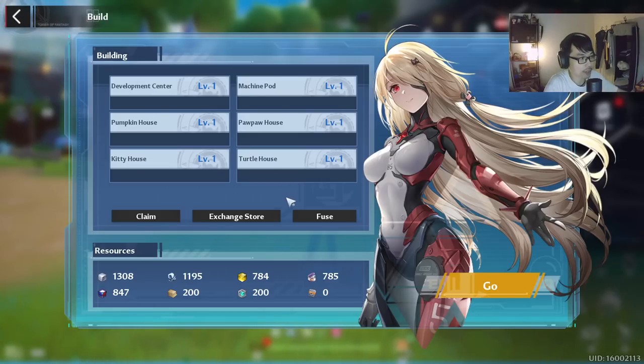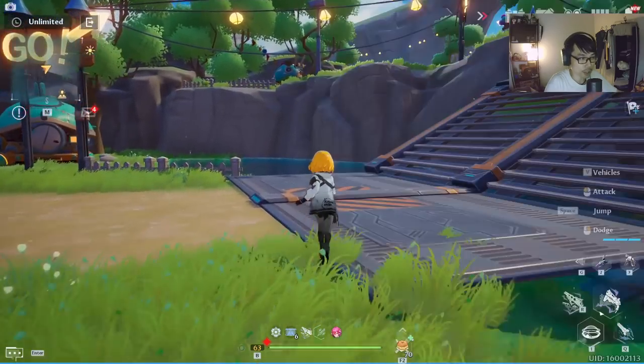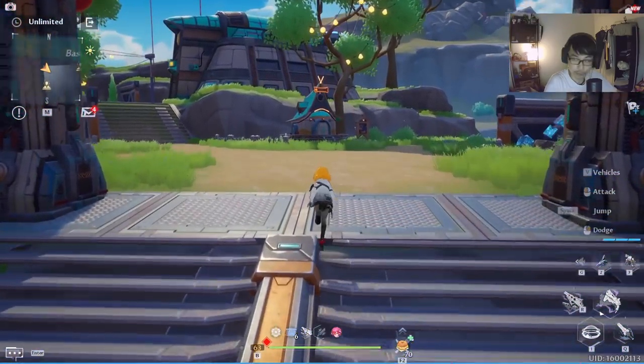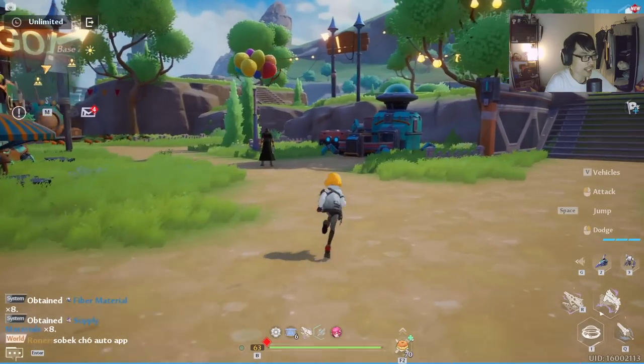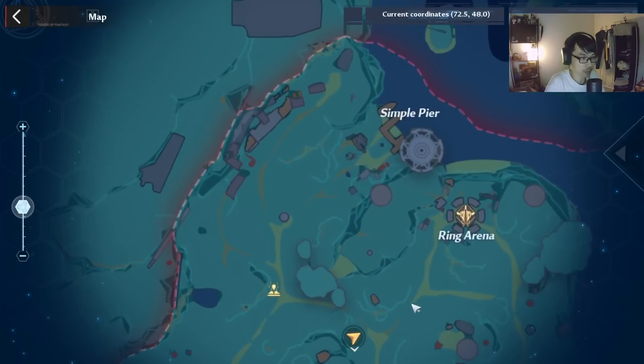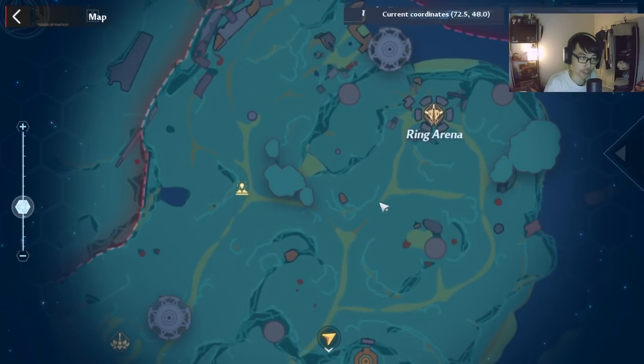The best way is to just claim all — that's how you get all these materials. One thing to note: first things first, you want to upgrade everything to level 1 on the first day, and then you want to go and farm the bosses. Every week the bosses will respawn, so make sure you guys do this — this is the first week.